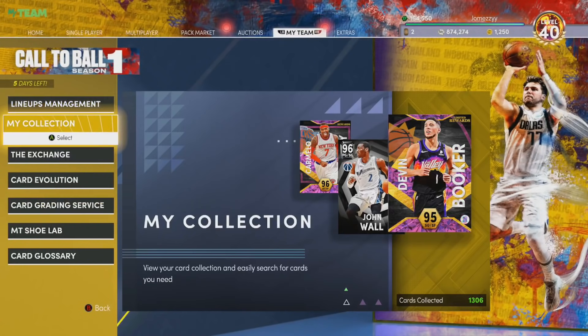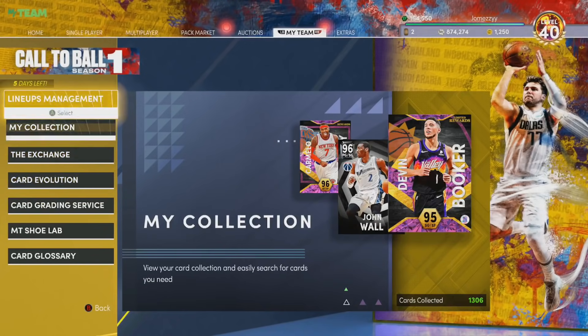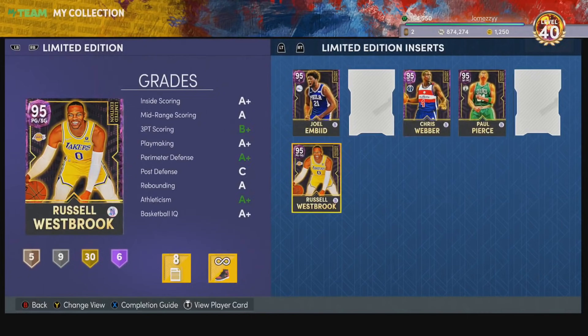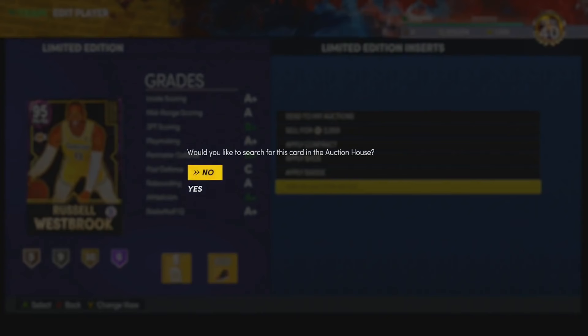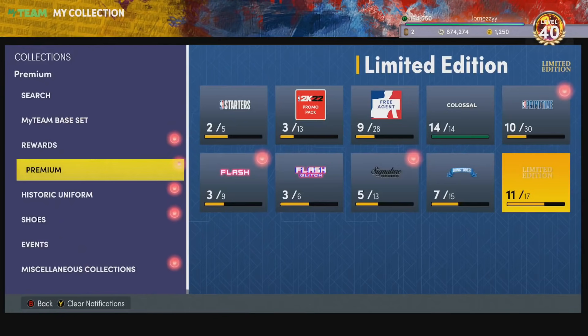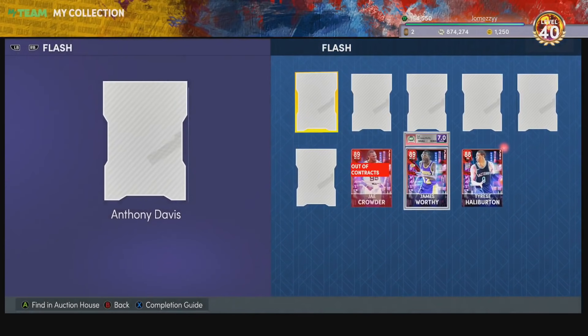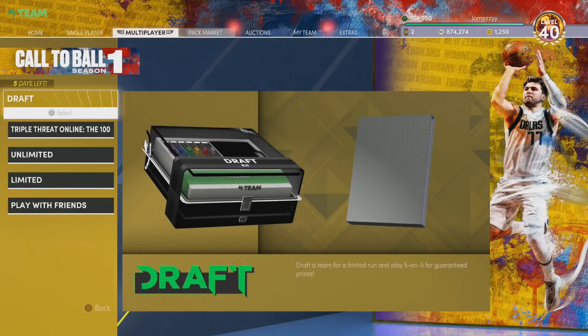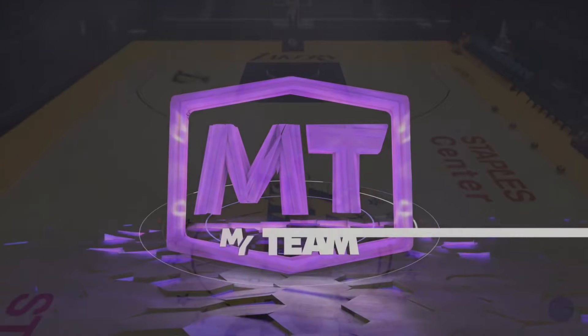If you're looking at prices in this game, Russell Westbrook is not cheap at all. He is 250k — about a quarter of a million MT. The real biggest comparison for him is Derrick Rose, who is probably around the same price, maybe a little bit less. We have to see what he is like overall.